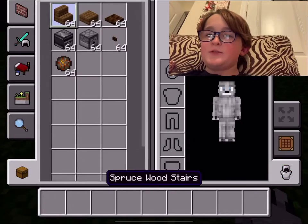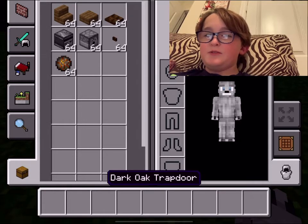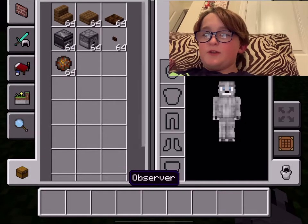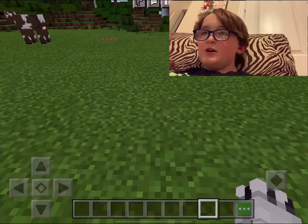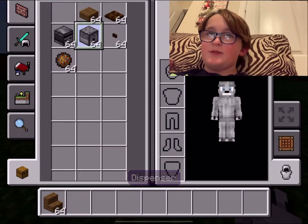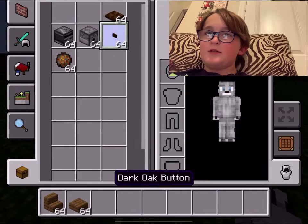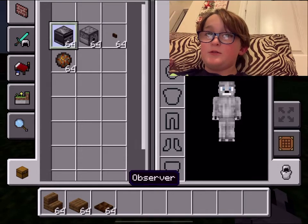Okay, for this next one we're going to make a cannon. So we need all these materials — hopefully you can read that fast. Dark oak button and fire charge, except I didn't read the rest. So let's just grab all these items real quick. And this is in correct order as well, so that's nice.